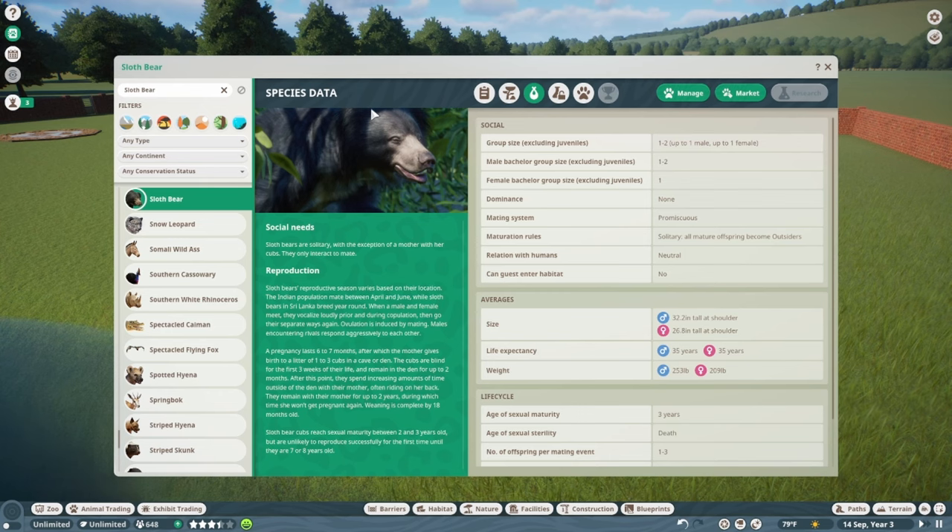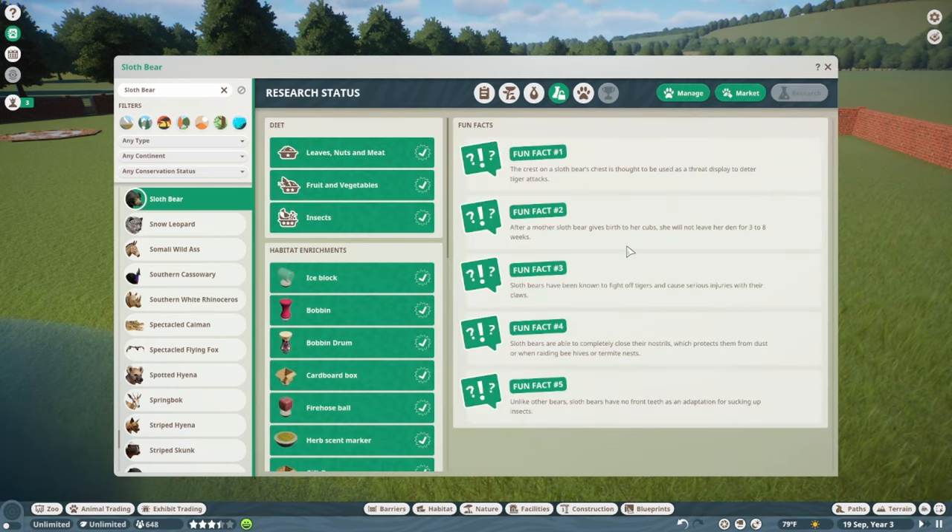Sloth Bears are solitary, except for a mother with her cubs — they only interact to mate. So a group size of one to two is all you're going to get. If you want multiples, you could do two brothers, two sisters, or a mating pair. Just keep an eye on cubs and offspring so it doesn't get overcrowded.